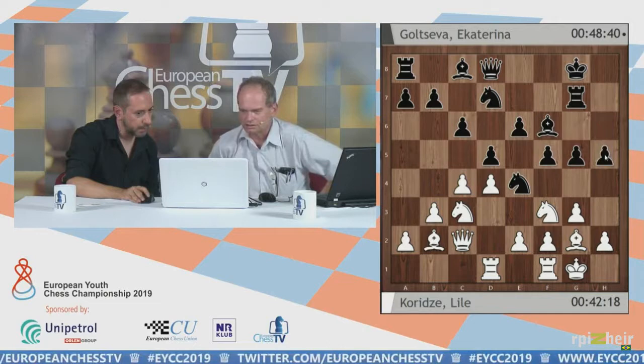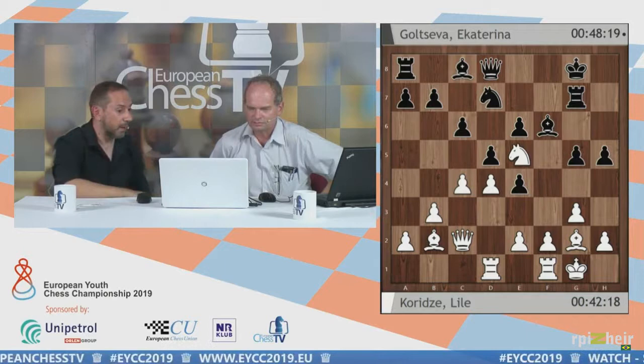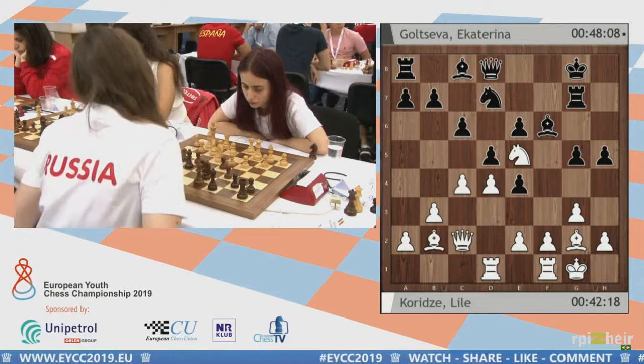The rook is already developed, and the Bishop can return to c1 if necessary. Then White played Bishop b2, back again. Black continued with h5, and White took here, which in my opinion is a very good move intending to play Knight e5 next. If Black takes with the f-pawn, White will go here and Black is underdeveloped. White wants probably to open the center with f3, and once the position opens, Rook a8 and Bishop c8 are not playing.